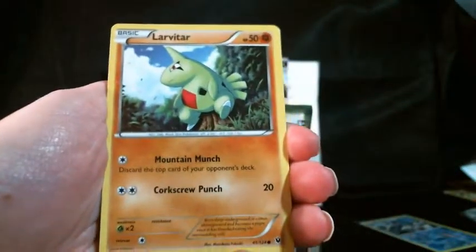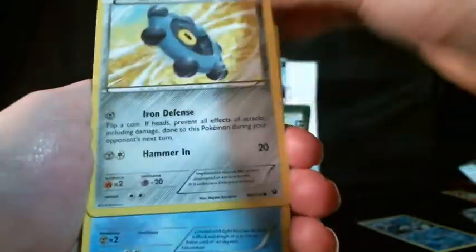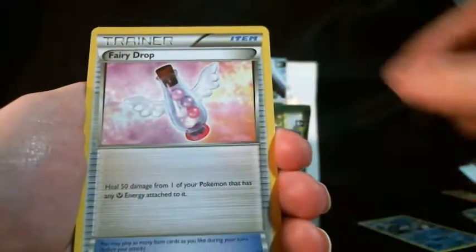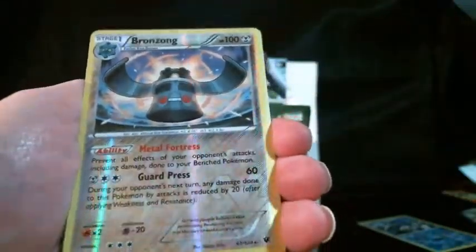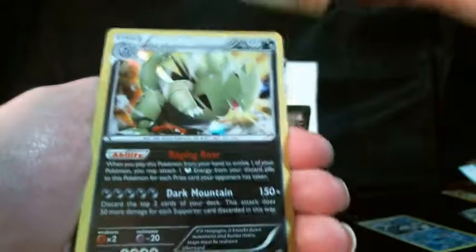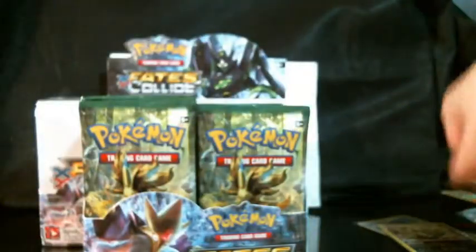This pack has a Larvitar, Burmy, Cottonee, Bronzor, Seel, Fairy Drop, Wheezing, and Power Memory. Our reverse is a Bronzong, which is a rare, and our actual rare is a Tyranitar Holo. Let me sleeve both of these up real quick.